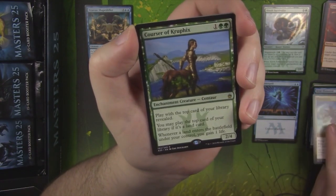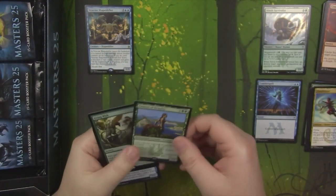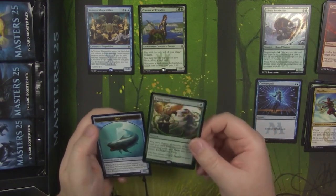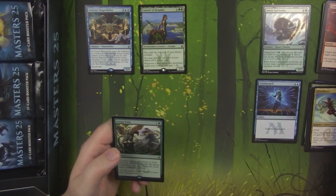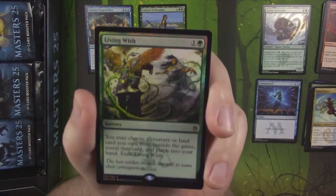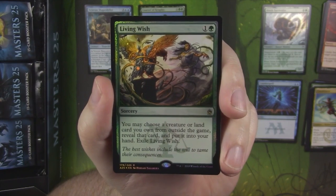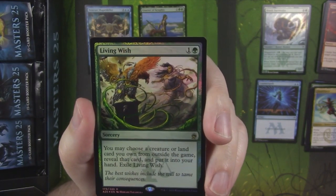Hey, speaking of Courser, there it is — Courser of Kruphix. Not a bad little rare. We got our foil rare and a fish token. So we got Courser, which is not a bad little rare. But our foil rare from the box is a Living Wish. I have a feeling that's not something we're too concerned about, to be honest.